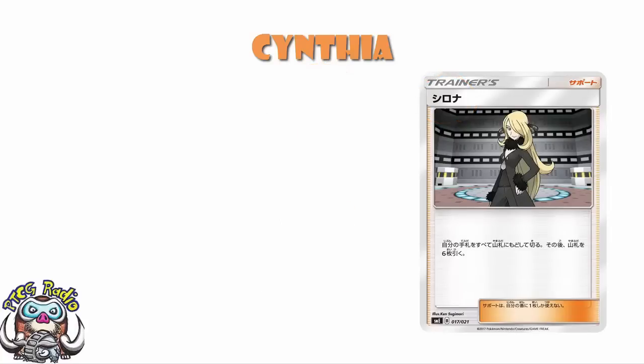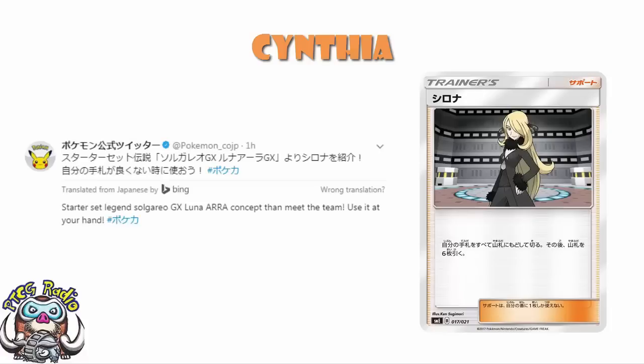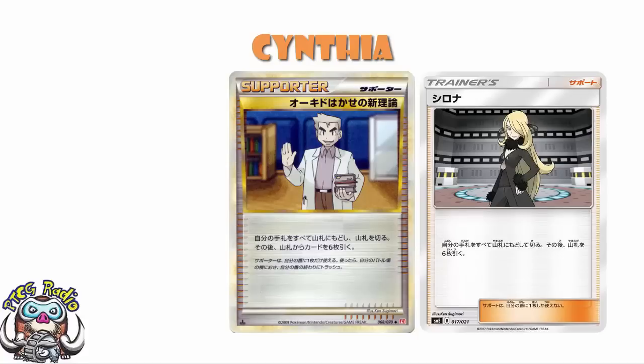I also did some digging, because if you look at the translation that Google gives us, it basically talks about shuffling your hand and the number 6 is in there. So I went and found a Japanese picture of Professor Oak's New Theory, also on Bulbapedia, and it's the same card. Been confirmed by Nate McDonald on Facebook, but I feel pretty confident — Professor Oak's New Theory is back.